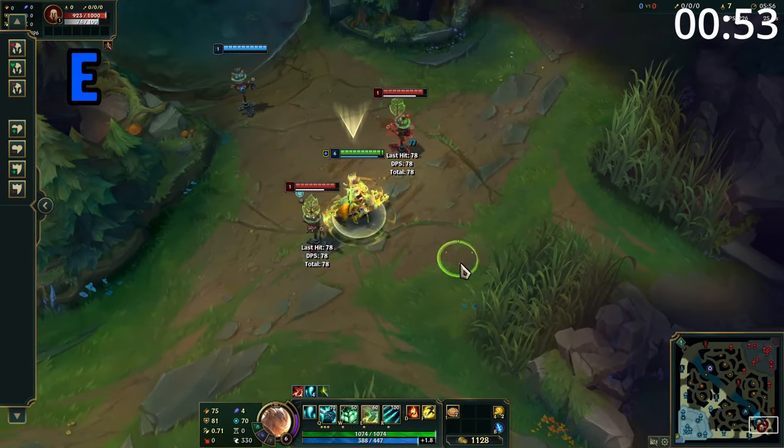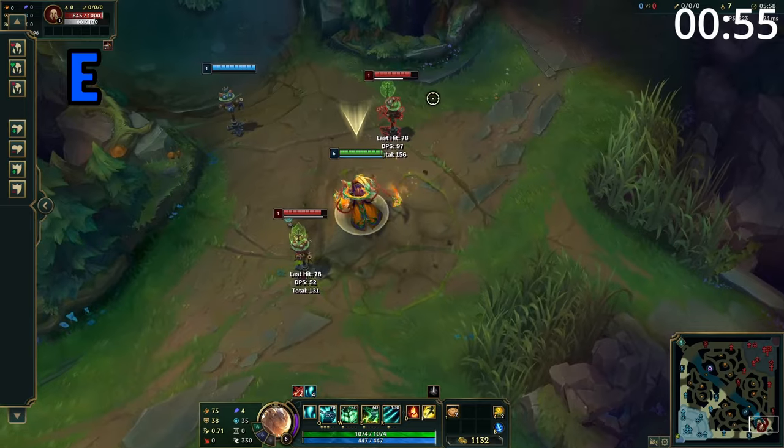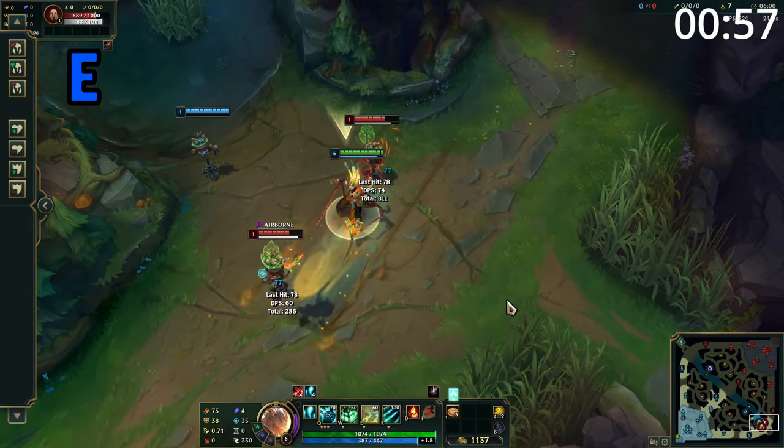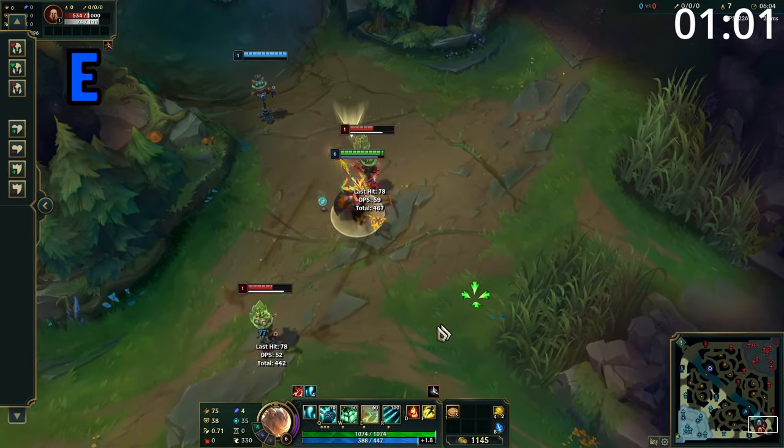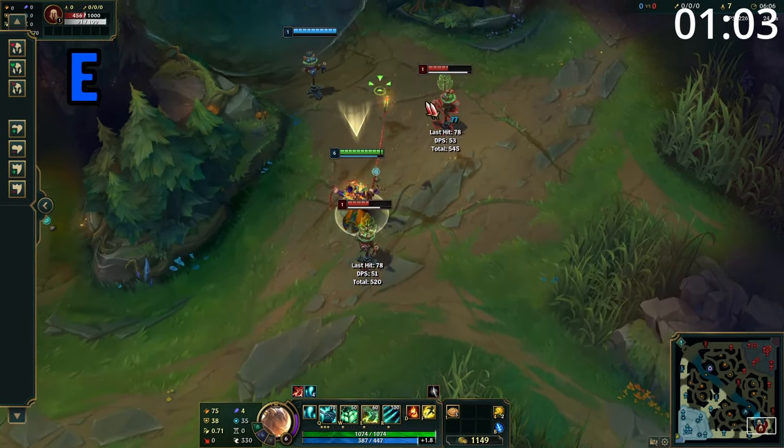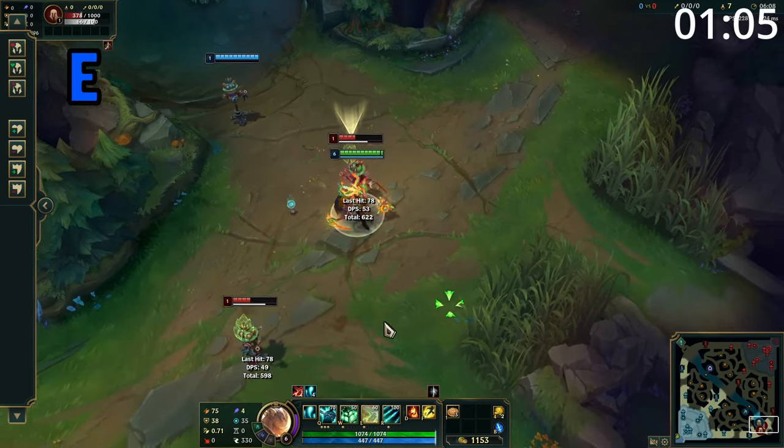Thresh's E has a passive where he winds up a more powerful attack, with a fully wound up attack dealing massive additional damage, and his attacks dealing additional damage in general. The active is a rectangular skillshot in front and behind Thresh which can be used in any direction. Enemies hit by this are swept in that direction, taking damage and being slowed.